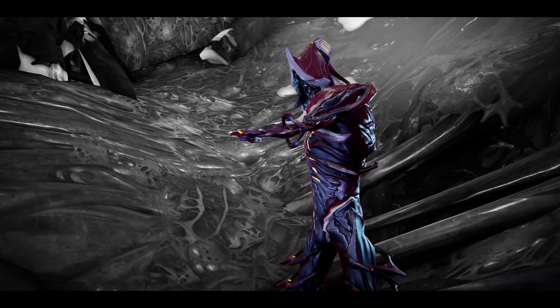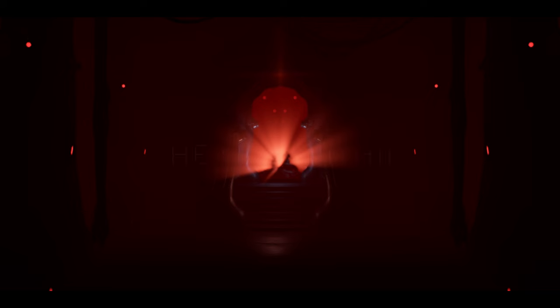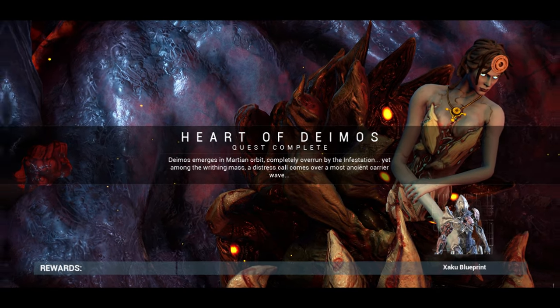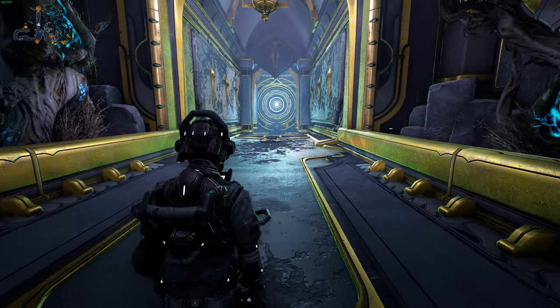Most of you watching this video are probably experienced Warframe players, but if you're really new, it's gonna take a long while to even get started with this guide, as you must have completed the War Within and Heart of Deimos quests. The Necroloid Syndicate will then be accessible to you while in operator form, and is located at the northmost backdoor in the Necralisk.